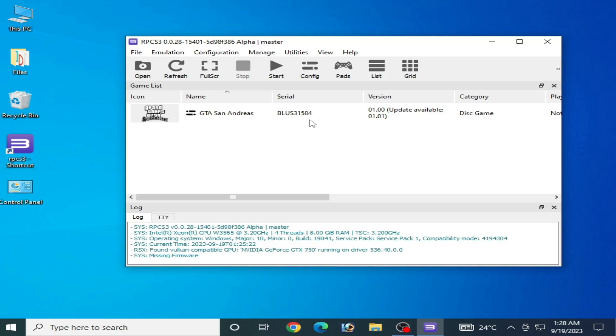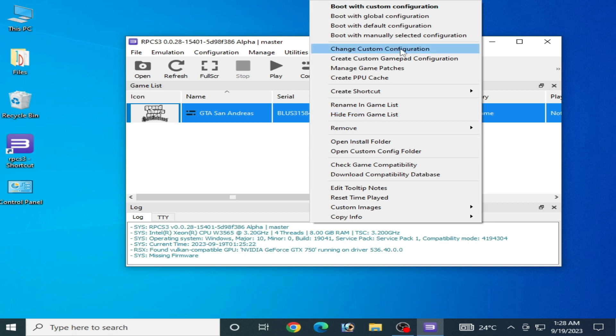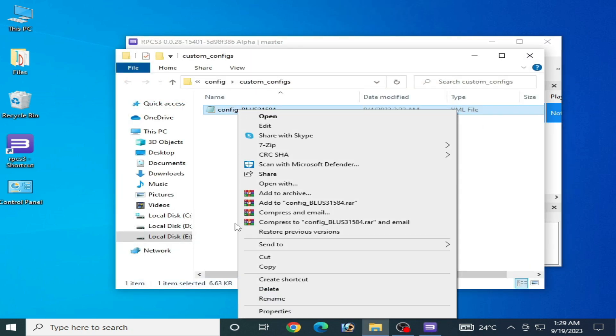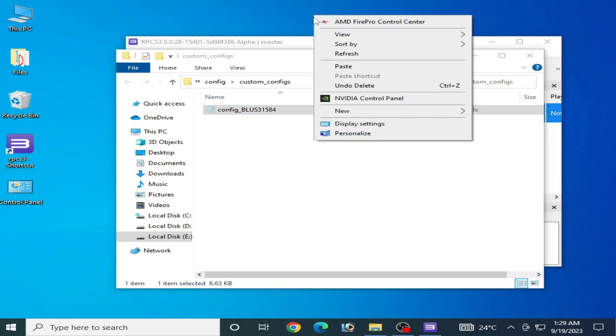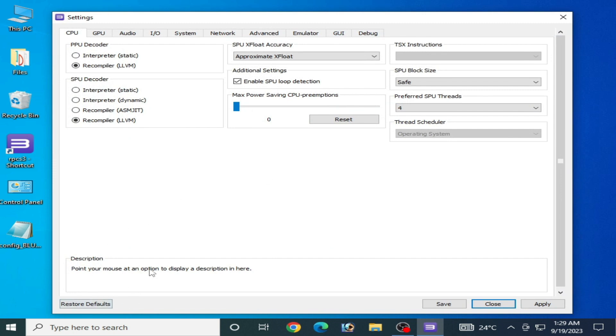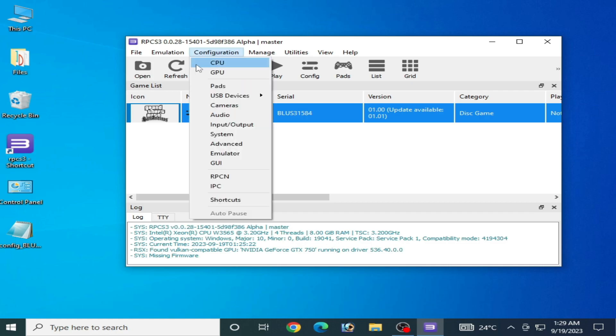Solution number seven: right-click on the game and go to Change Custom Configuration or Open Custom Configuration. Cut the config and paste it in the correct location, then go to Configuration and CPU. Use the default settings for the game — click Restore Default, then Apply and Save.